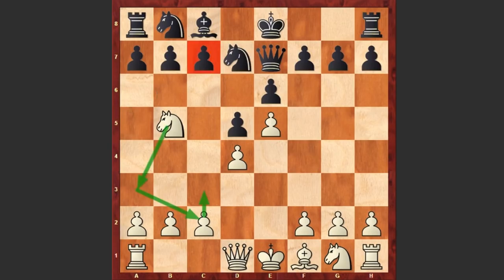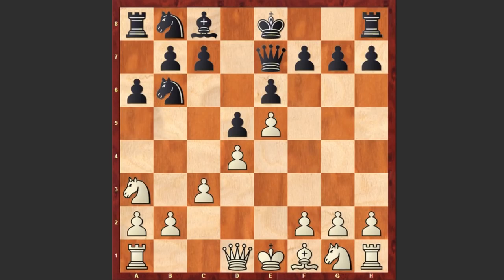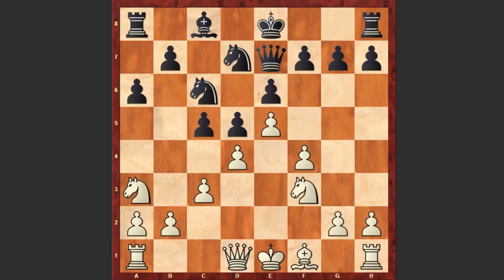Nb6 — of course Qd8 is the best move, but in the game we see Nb6, c3, a6, Na3, c5, f4 — white is grabbing more space — Nc6, Nf3, Nd7. Black first played Nb6 and then Nd7, of course losing precious time.